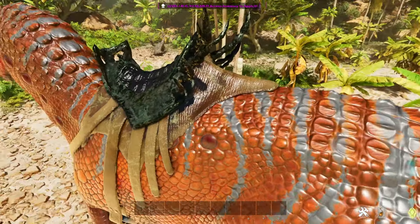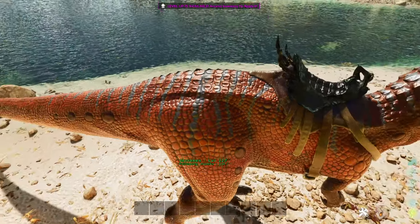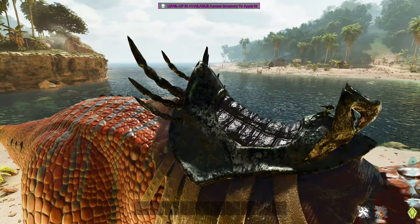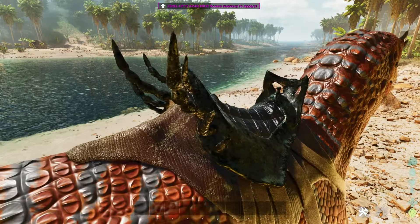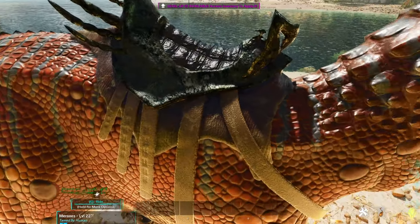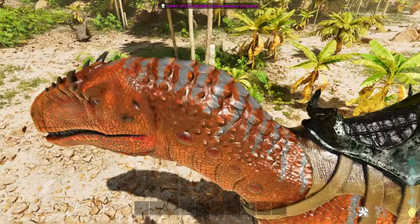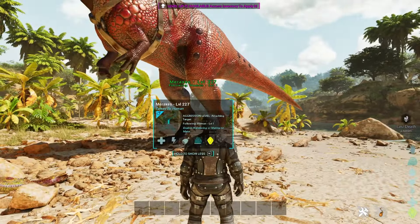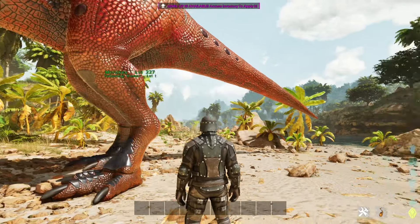This is what the saddle looks like right here on the Meraxis — he's got the wiggles! That's what the saddle looks like. I like it a lot, it's really unique. I've never seen a saddle look like this — they're usually just leather, but this one looks pretty armored up, which you might want since this guy is a crazy son of a gun.